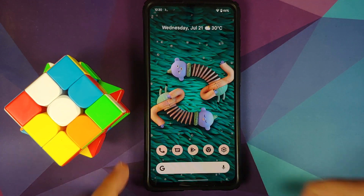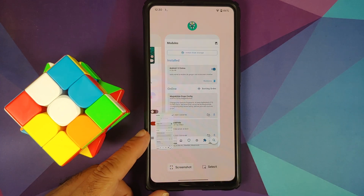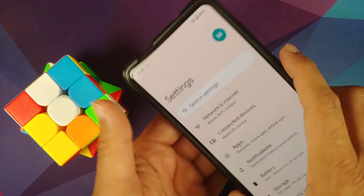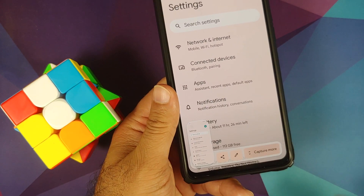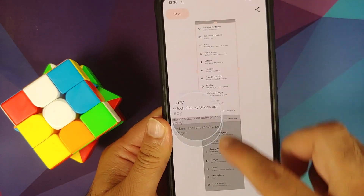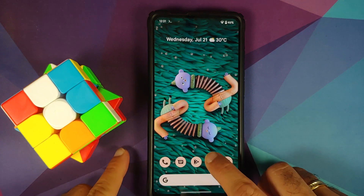Pixel Launcher select is working without any issues. Screenshot — bam, works like a boss. Rounded corners, edit and share icons. Let us also open Settings and try to take another screenshot — and now we get the option of Capture More. Select this and yeah, here it is — Android 12 Beta 3 features looking pretty dope and smooth on the Redmi K20 Pro.